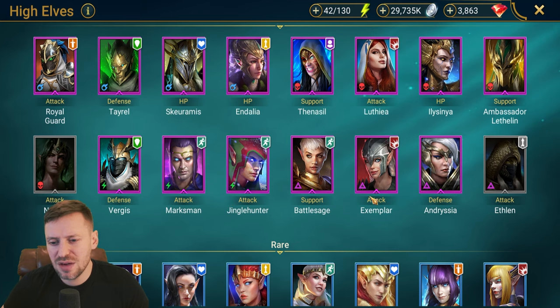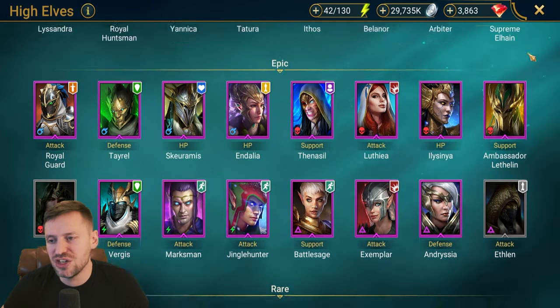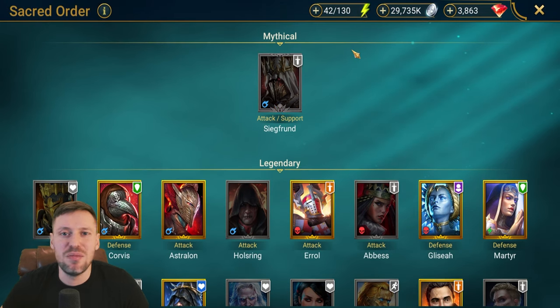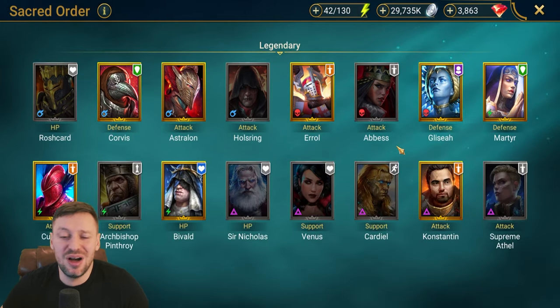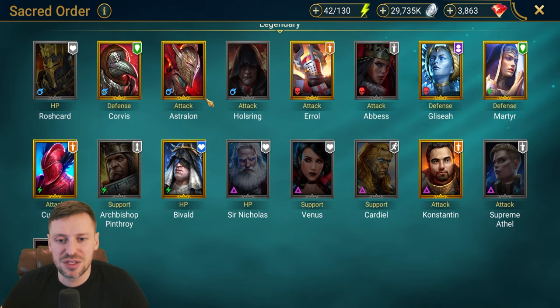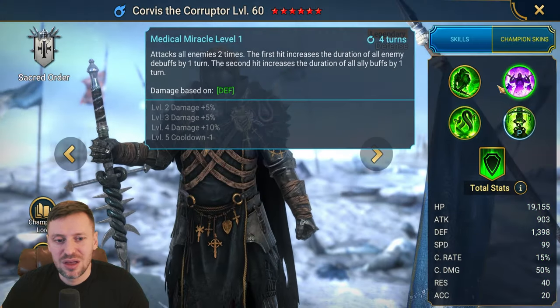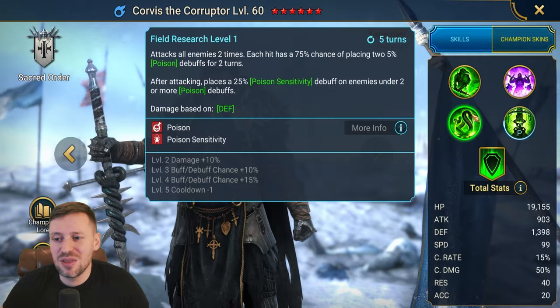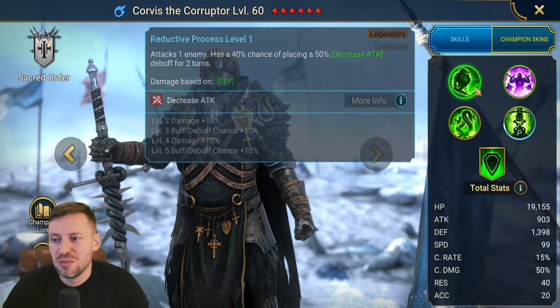I don't feel like there are too many champions I'll be using from High Elves Sacred. We're skipping mythicals — most people won't have them. Corvis is potentially another poison champion and he's tanky as well, so he'd be a great option for this boss.